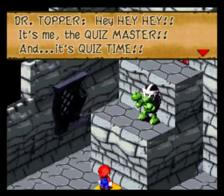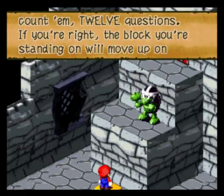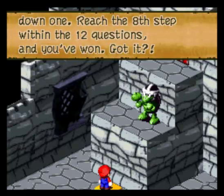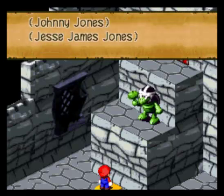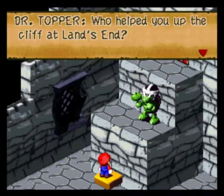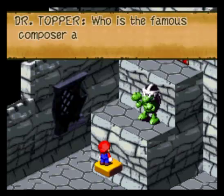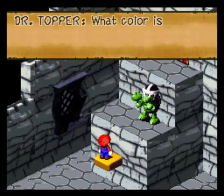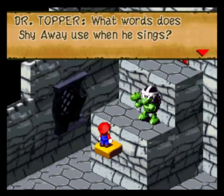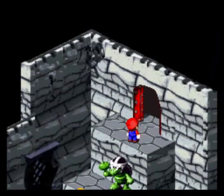Hey hey hey, it's me, the Quizmaster, and it's quiz time! I'll give you twelve questions. If you're right, the block you're standing on will move up one, but if you blow it you go down two. You have five seconds. If you can't answer, you move down one. Reach the eighth step within twelve questions and you've won. What's the full name of the boss of the sunken ship? Jonathan Jones. What do Culex, Jinx, and Goomba have in common? They live in Monstro Town. Who helped you up the cliff at Land's End? Skytroopers. Where was the first star piece found? In the Mushroom Kingdom. Who was the famous composer at Tadpole Pond? Todovsky. What color is the end of Dodo's beak? Red. Who's the ultimate enemy in this adventure? Smithy. What words does Shyaway use when he sings? La-di-da! Well done! He didn't give me any of the hard questions.